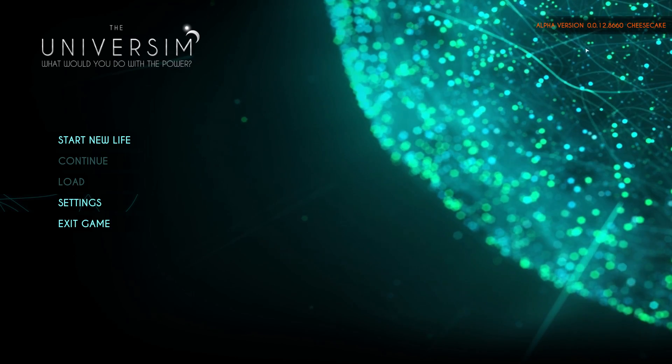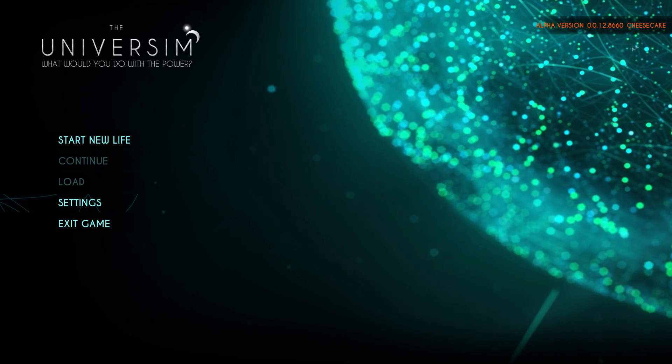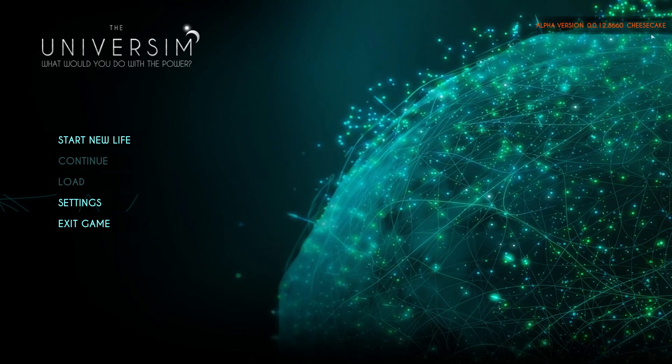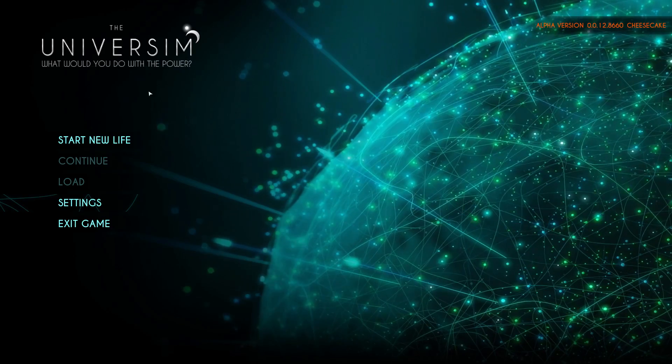I kind of got to show it to you. We're in alpha version, a bunch of numbers, cheesecake. I guess taking a naming scheme after Android or something like that. Maybe it'll always be food. It's going to make me hungry now. I can't even eat cheesecake - that is not on the diet, people.